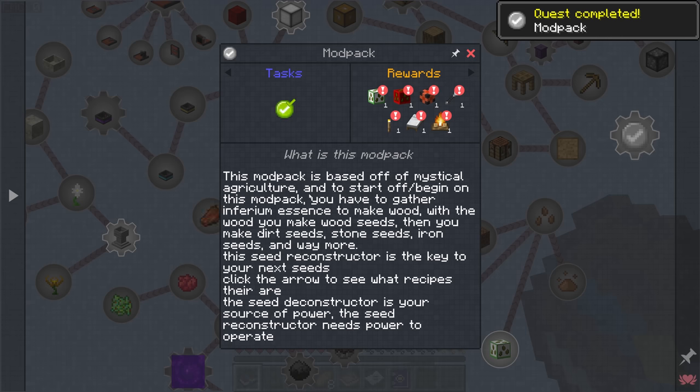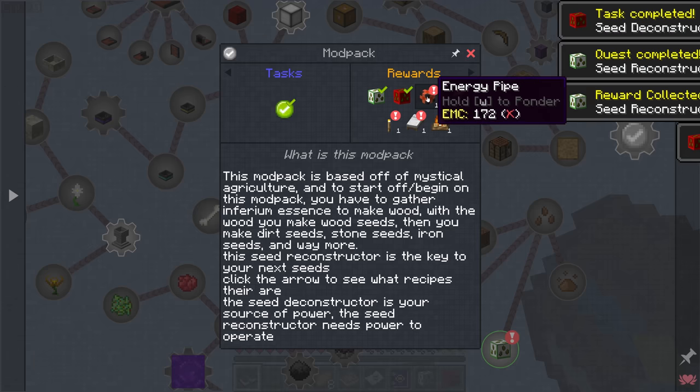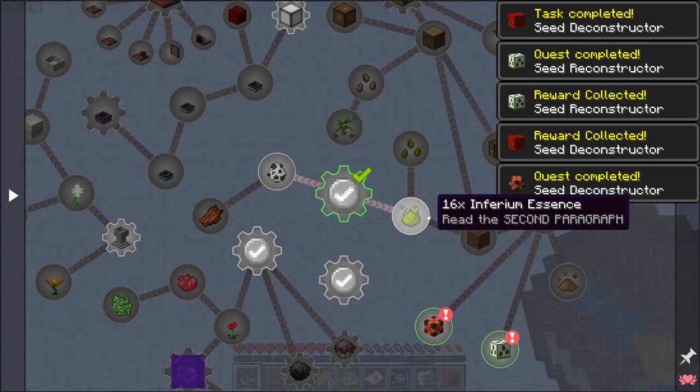This modpack is based on mystical agriculture, and to begin you have to gather Inferium Essence to make wood. With your wood you can make wood seeds, then dirt seeds, stone seeds, iron seeds, and way more. The seed reconstructor is the key to your next seed — right-click the arrows to see which recipes are available — and the seed deconstructor is your power source. We start with quite a few things but have basically no space to put them down.